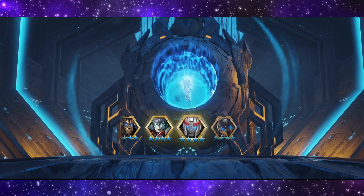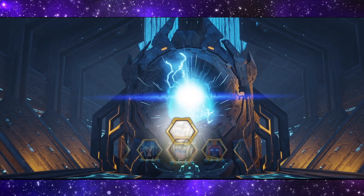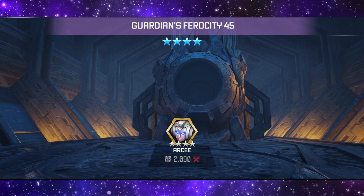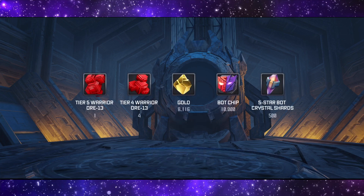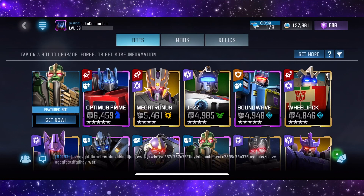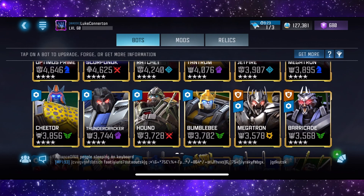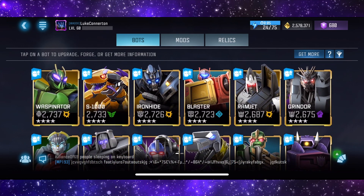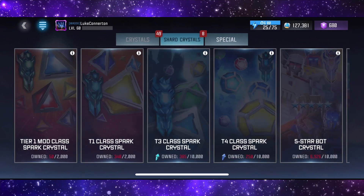The second crystal gives us a four-star RC — a pretty good warrior bot, one I haven't used that much but do want to get into using more. Let me just check if I have every single four-star bot duped — I'll filter by four-star. Yeah, I do have them all duped. So we've opened two and have eight left.